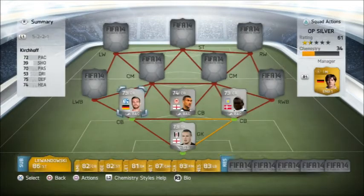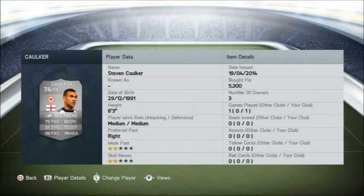75 defending, 74 heading. He's got Backbone chemistry style on him. Then we have Stephen Corker - 73 pace, 31 shots, 60 dribbling, 58 passing, 78 heading.